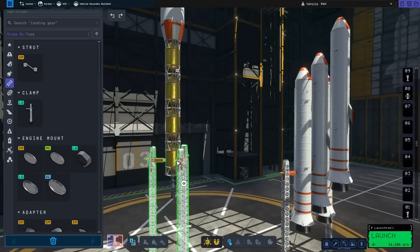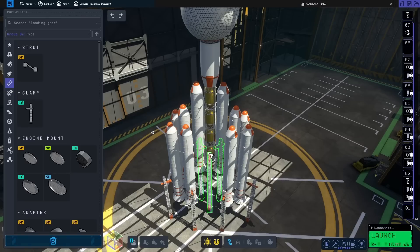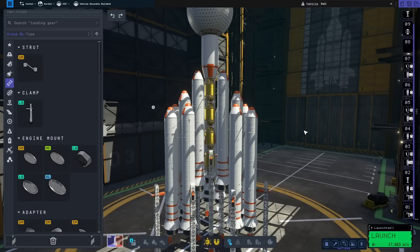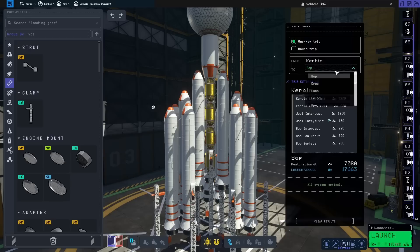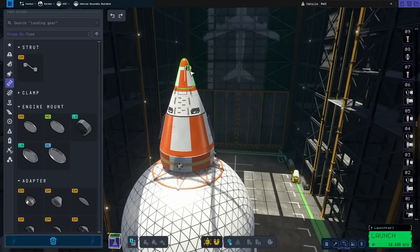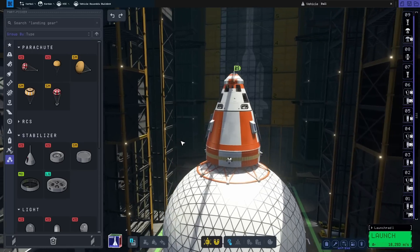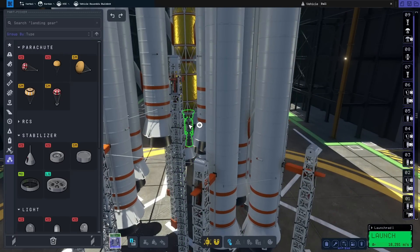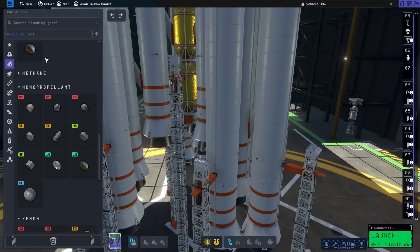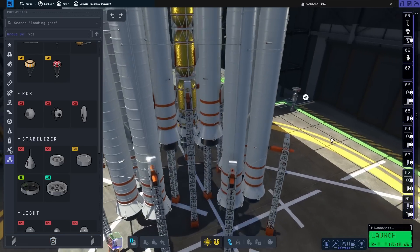Slapping this back on with clamps and snapping on the trifecta of boosters should give us a lot more control in space. Looking at the trip planner, a round trip from Kerbin to Duna and back is well within our delta-v budget — we just need to be smart about our burns. Since Duna has an atmosphere, we can use parachutes: one on top and a few supporting ones along the edges. Adding another RCS wheel at the bottom should help with control.